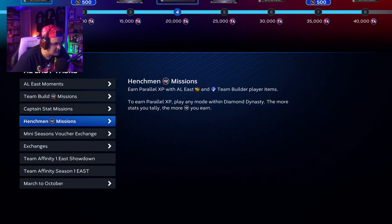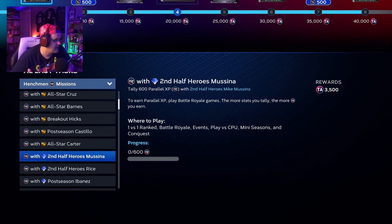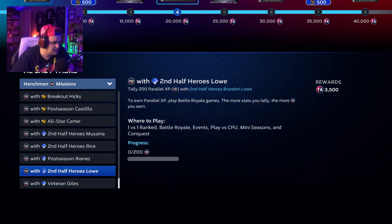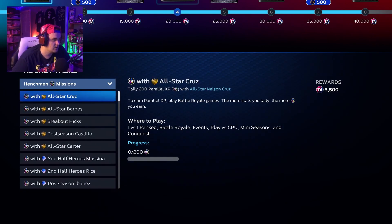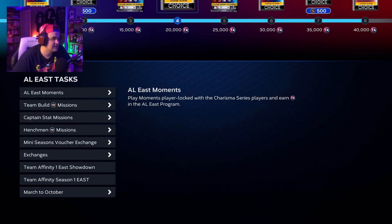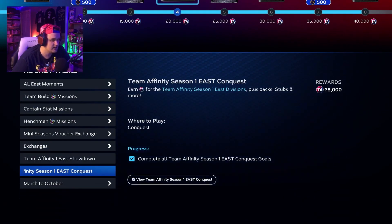You're also going to have the henchman PXP missions. In that first henchman pack, you pick a player — say you pick Second Half Heroes — and then you want to grind for PXP for those cards, getting 3,500 more PXP each time you complete one of the PXP missions. It's going to be a slow and painful grind, but that's the best way to start out. Once you finish the conquest for each team, you're going to get 25,000 Team Affinity points.